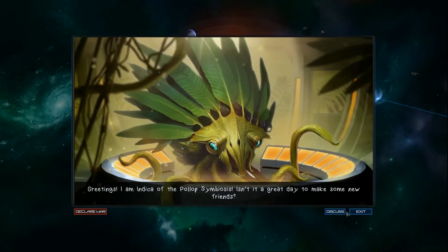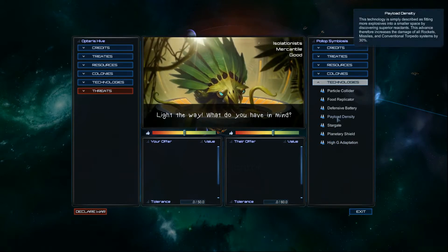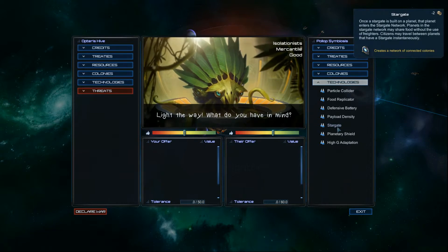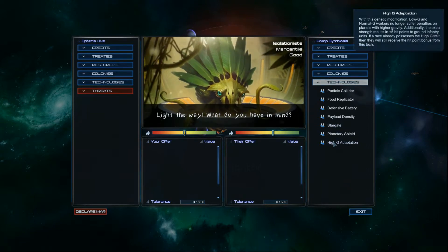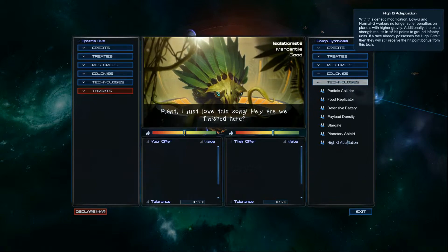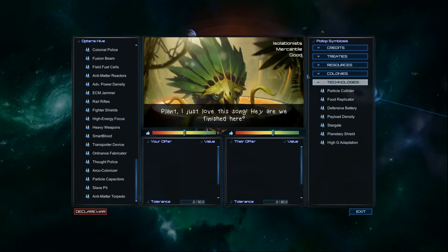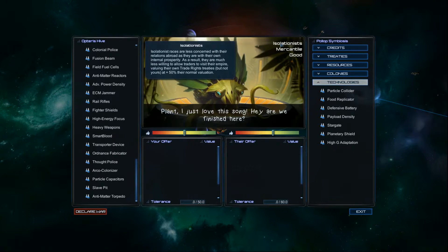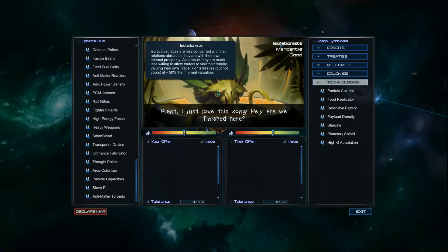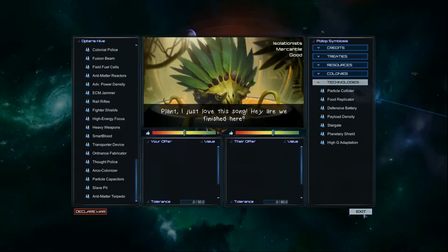Maybe when we finally get to meet the Polyps, let me see what they have to offer. They've got a decent amount of stuff — food replicators, particle colliders, a lot of interesting stuff. How many high gravity worlds do I have to benefit from that? Well, even then it gives me five additional health. They're isolationists though — less concerned with their relations, more with their own eternal prosperity — so trading will cost a little bit more. Mercantile they love money — and they're good, which is always pleasant to see.